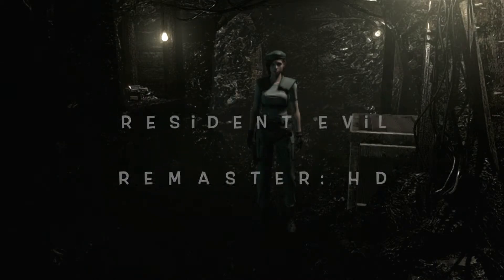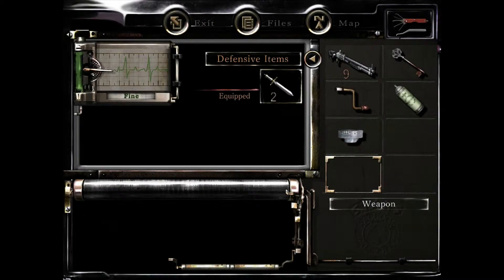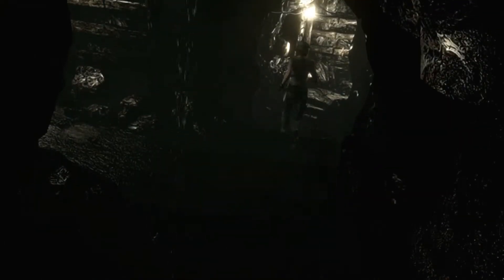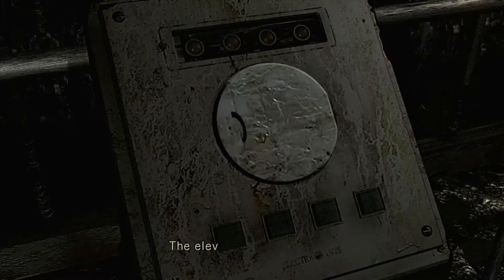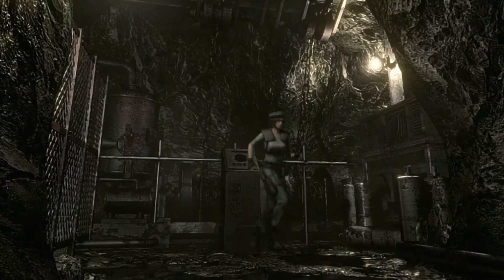Hey y'all, welcome back - this is part 13, Resident Evil Jill hard mode. We just received this interesting device, a cylinder, and we're going to put it into another device. The device is called the shaft - the cylinder and the shaft - so anyway, that's where you get the shaft.